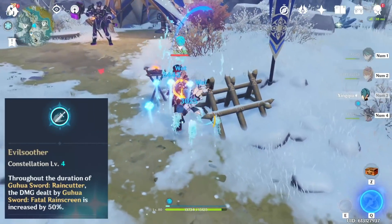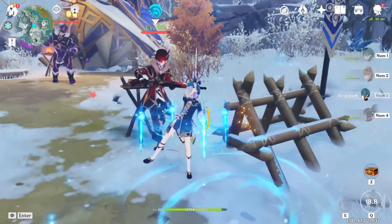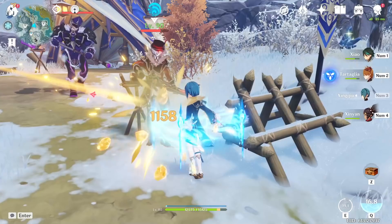If you have Constellation 4 Yunjin, make sure to burst before skilling to increase its damage, as it hits pretty damn hard.